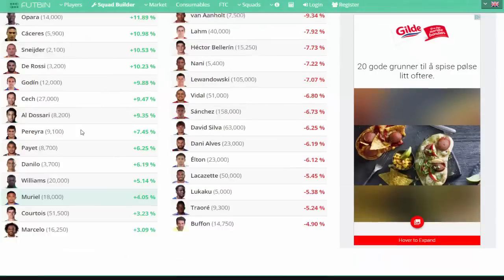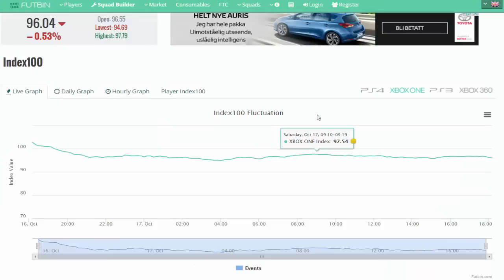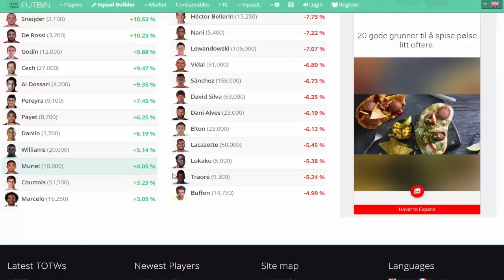You guys can see all the players that are going up in price. For example, if you find a player that's gone up like 4% today, go ahead and pick him up. Maybe Muriel right now — go and pick him up for 18,000 coins on Xbox One. This guy's just gonna keep on rising. If he's going up by at least 3% or more, he's gonna keep going up in price. So maybe Muriel is gonna be like 22k or 23k tomorrow — definitely a good player there to invest in for a few days and sell him on.